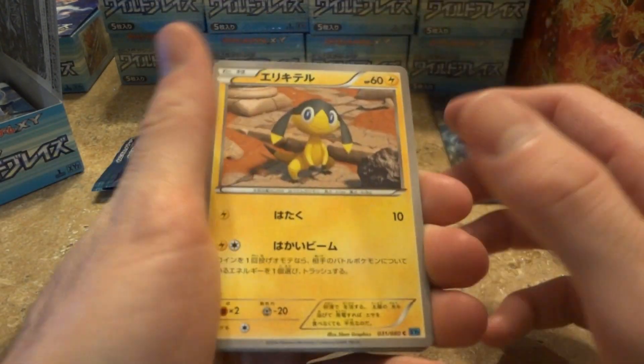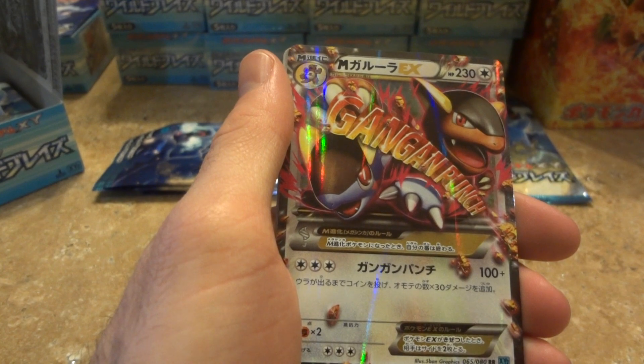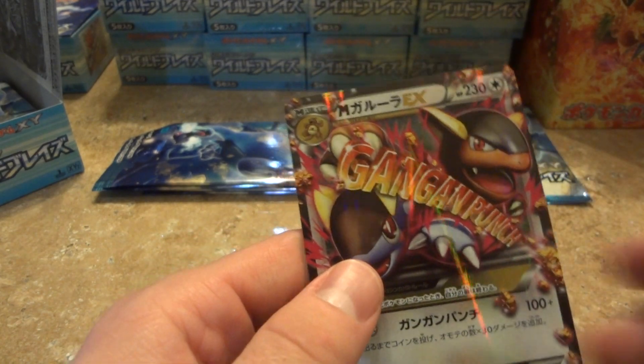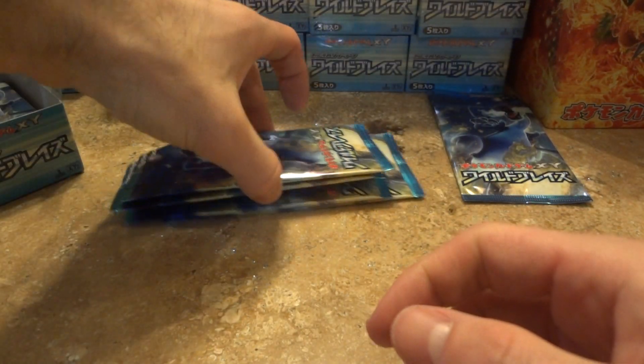Looks like we got an EX in here. Look at that - another Mega Gengar EX and a Skuntank. So another double. Hoping because it has a case that there's just going to be a very wide variety of cards - should be pretty nice.